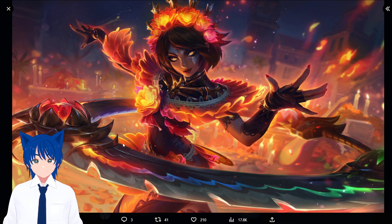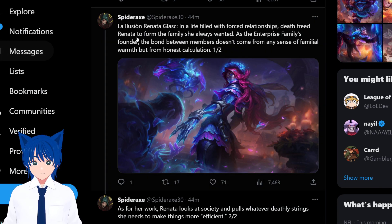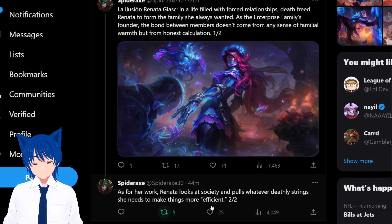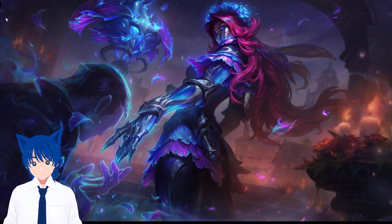We're not going to dive too deep here. La Elision Renata: in a life filled with forced relationships, death freed Renata to form the family she always wanted. As the Enterprise family's founder, the bond between members doesn't come from familial warmth but honest calculation. As for her work, Renata looks at society and pulls whatever deadly strings she needs to make things more efficient. Her splash art's perfume bottle and veil headband detail are lovely, and the glass arm is neat.